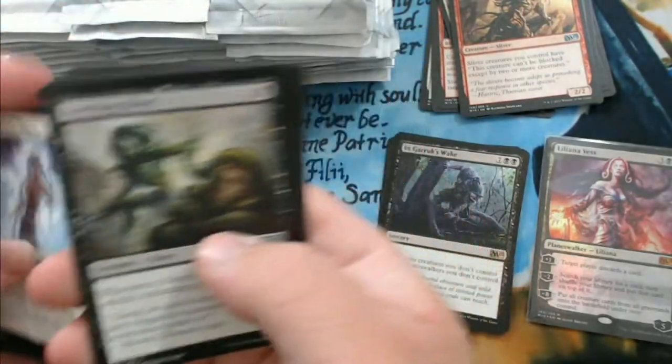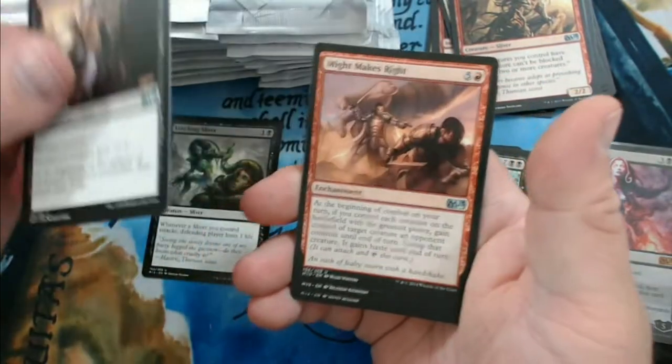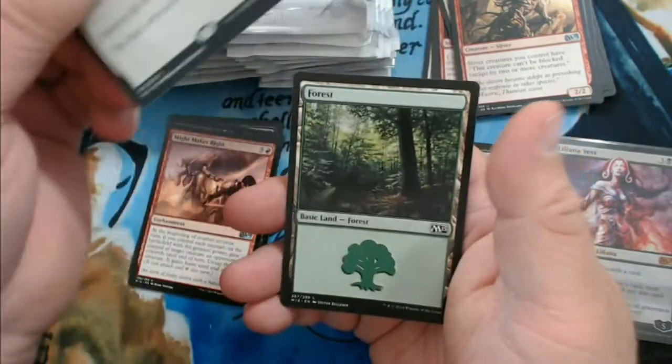Not a bad way to start a box. We've got a Leeching Sliver, Stab Wound — that was great in limited — Might Makes Right, and a Mass Calcify.